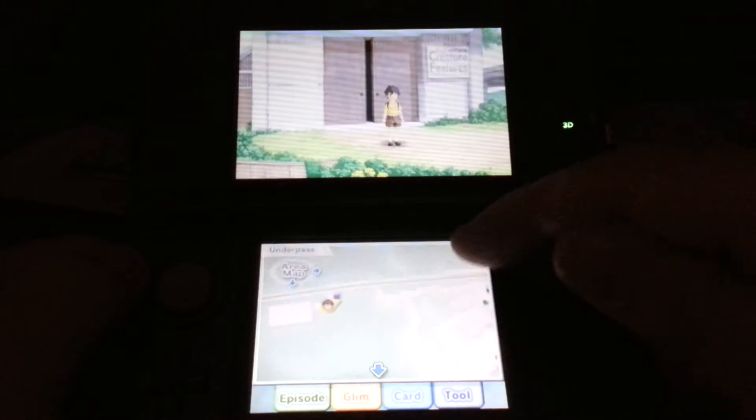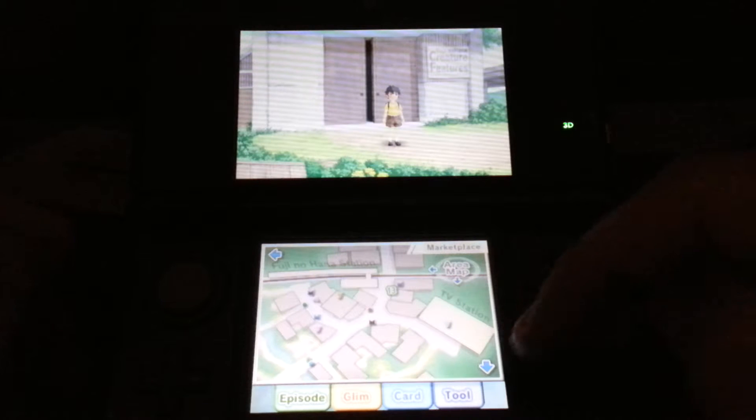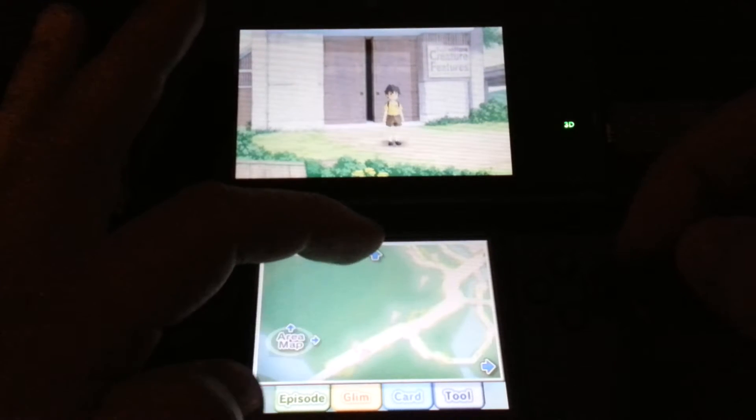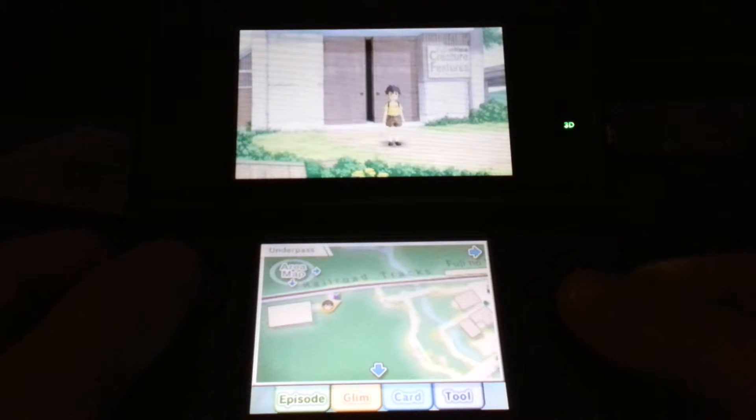So if I tap on the menu — there you go. There's a 13 there, which is another episode I can go and do, which I think is a police officer. The maps are pretty simple; there's people to talk to and stuff for it.